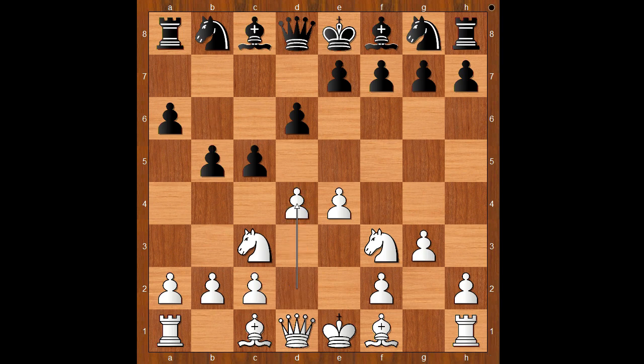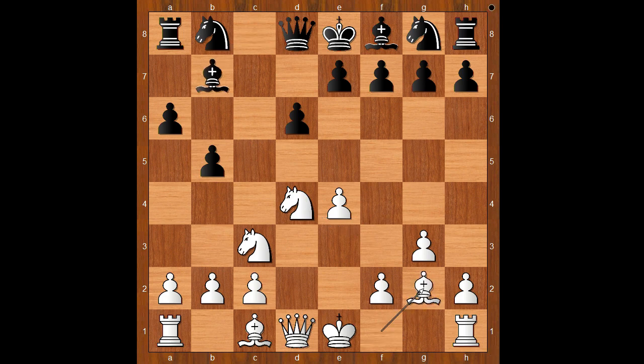But now d4, cxd4, Nxd4, Bb7, Bg2, Nf6 — and Alireza castled kingside.